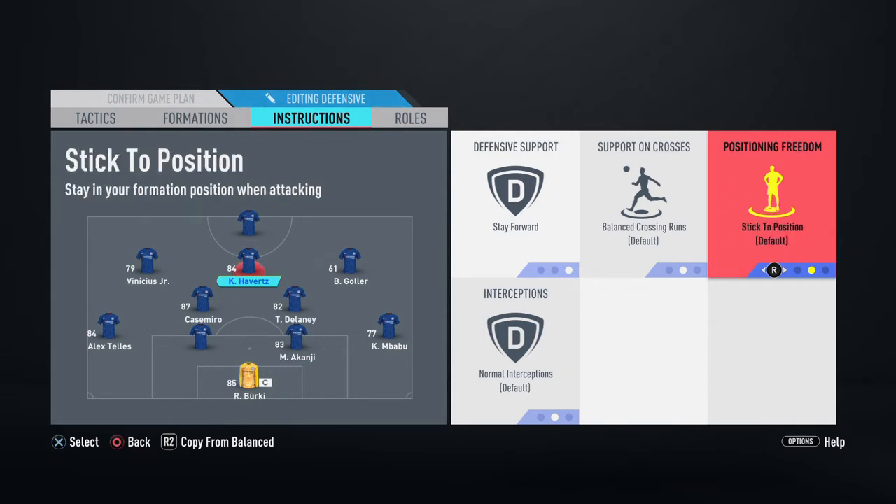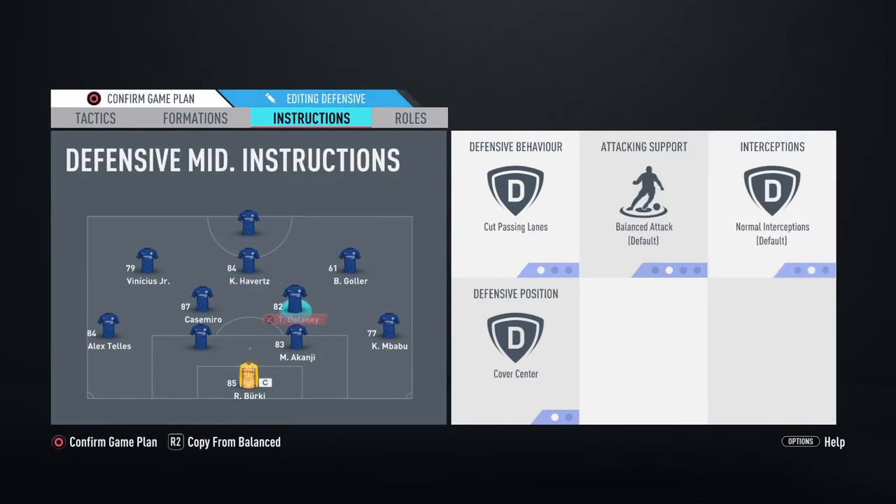If you leave the CAM on Balance, your opponent will be able to defend your attack very easily. But if you have him on Free Roam, it means he will shift left to right, forward and backward — he will confuse your opponent's defense.